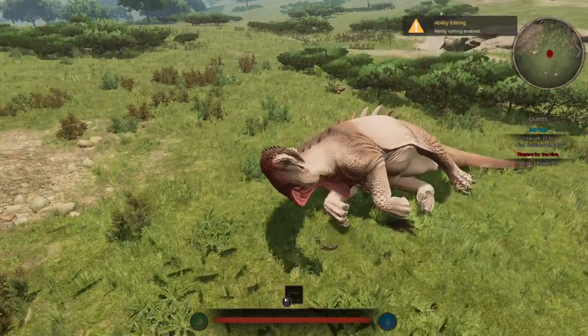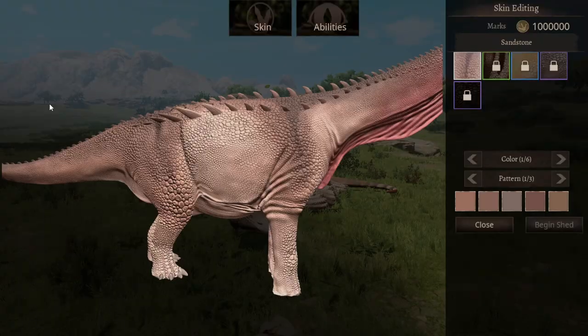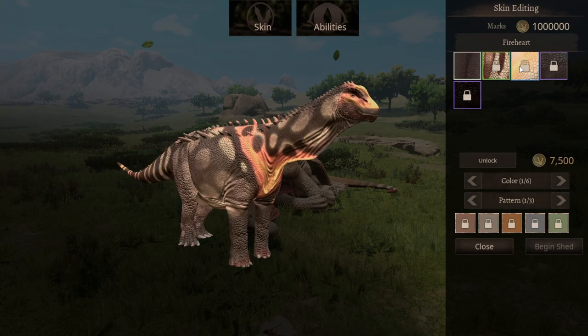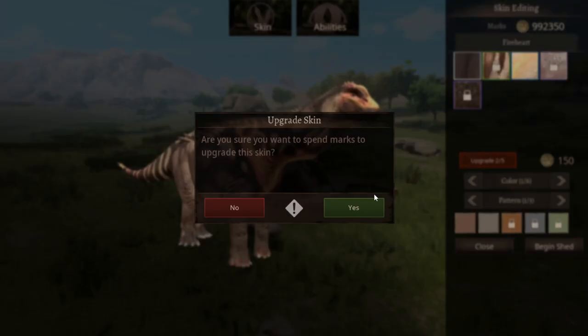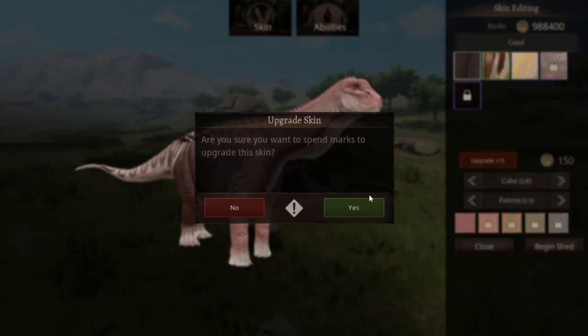Now how does it lay down? It's just like a Marga. Let's look at the skins. So this is Sandstone — that's the default. Coral. Fireheart. Also Albino and Melanistic. I like Fireheart, but we'll check out the Coral one too.